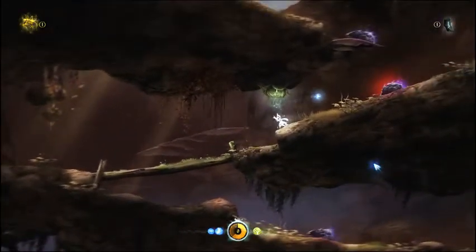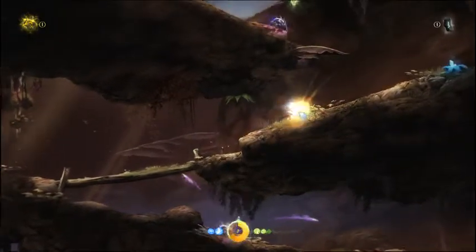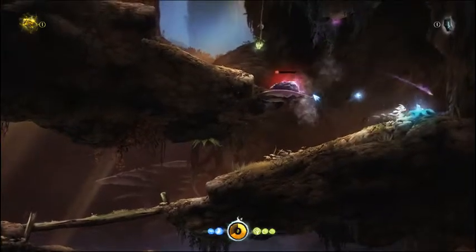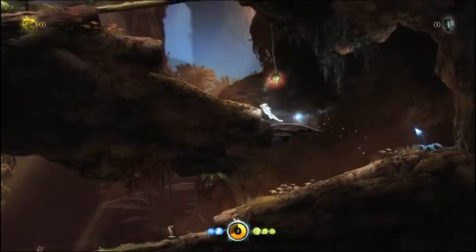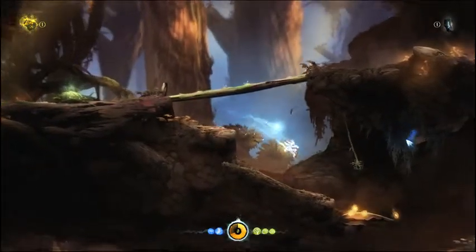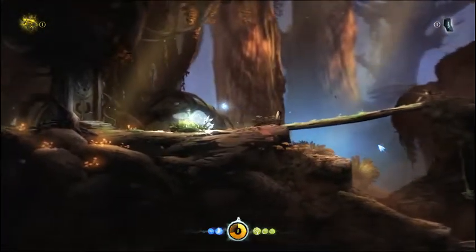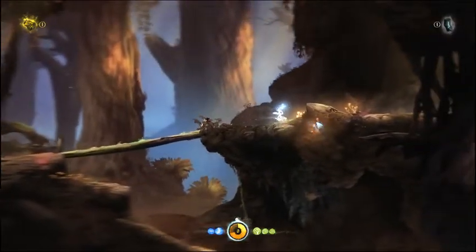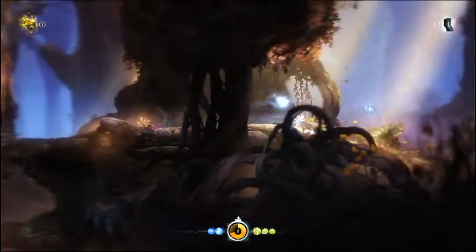This game is called Ori and the Blind Forest. It's about Ori, the white thing, who tries to save the forest of Nibel. The interesting thing is that the spirit tree, which is sort of the protector of Nibel, is basically dying. So Ori needs to save the spirit tree. He goes on an epic adventure with his companion Sein — this glowing thingy — which is what actually does the attacking.